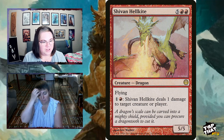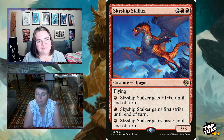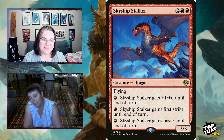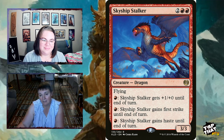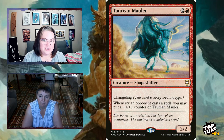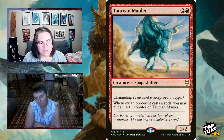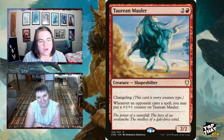Skyship Stalker is a 3/3 for two and two red, a flying dragon you can buff: pay a red for +1/+0, another red for first strike, or another for haste — use all that extra mana you're generating. Taurean Mauler is a 2/2 for three mana; it's a Changeling, meaning it is every creature type — so it counts as a dragon. Whenever an opponent casts a spell, put a +1/+1 counter on it. It just keeps getting bigger and it's also a dragon.